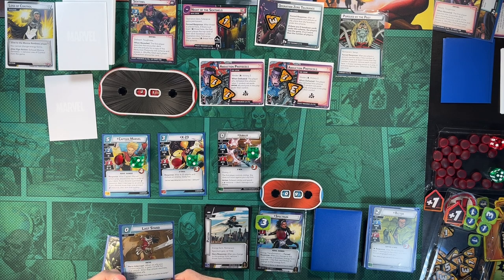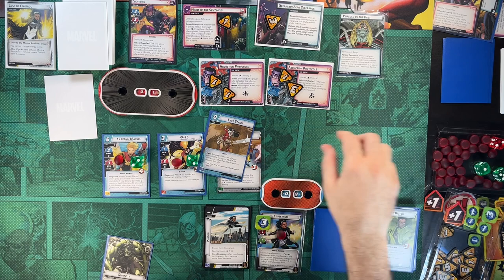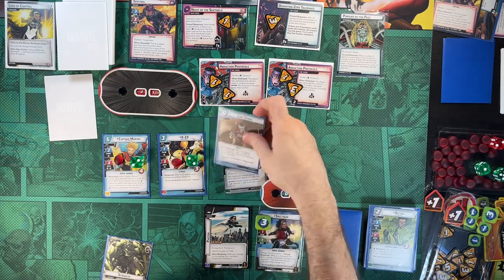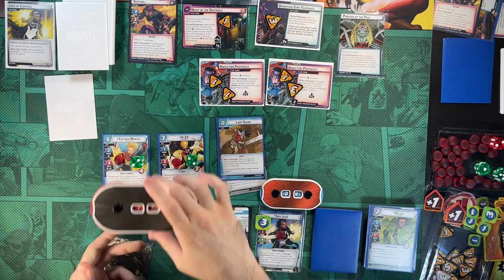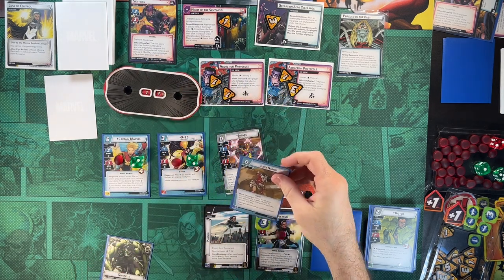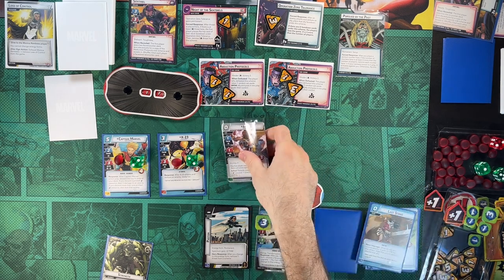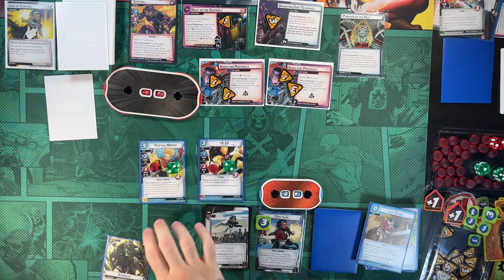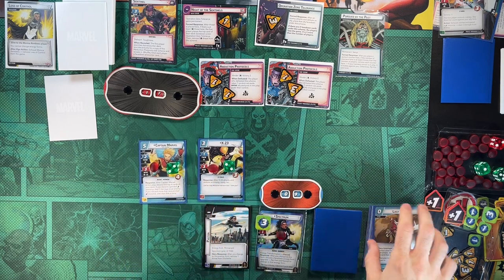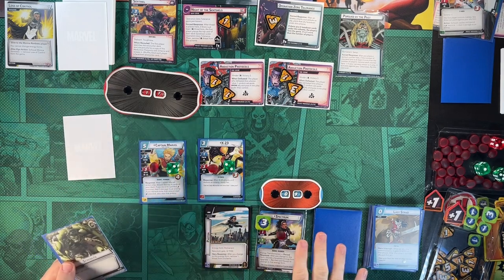Jubilee does a Last Stand — attacks for four to bring Sentinel down to 17. After the attack resolves, we have to discard Jubilee; she goes to the victory display. That's fine since we're not playing the campaign. We draw our remaining six cards and hang on to our Strength — that feels okay.